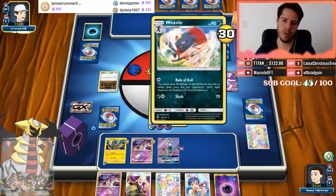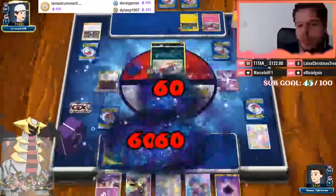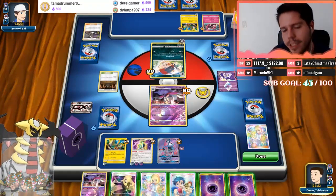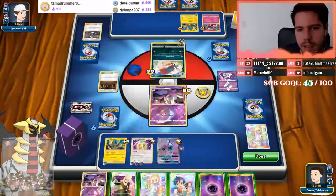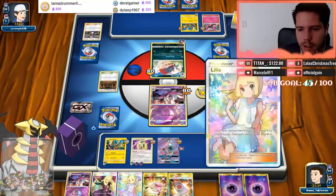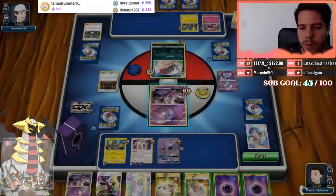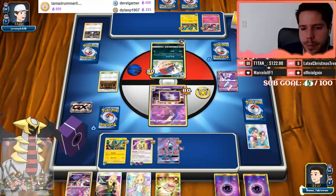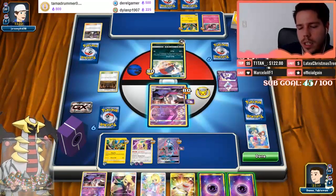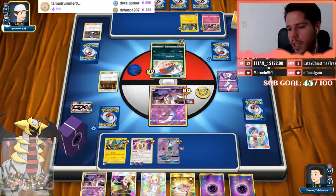There's a Weavile and a Shrine. Rule of Evil deals 60 damage to each Pokémon that has an ability — that's a two-hit KO on Shining Arceus. That's a bad Guzma for us. We're going to lose almost three prizes next turn. Spell Tag says when knocked out by damage from an opponent's attack, we place damage counters back — six so far, which isn't terrible. No point attaching to anything else, so I'll just pass.